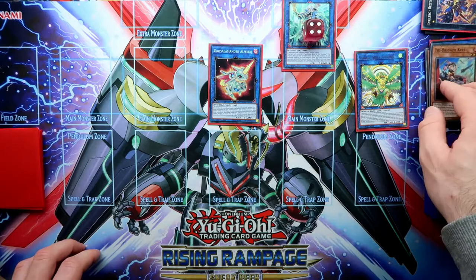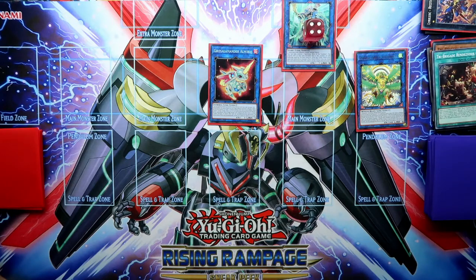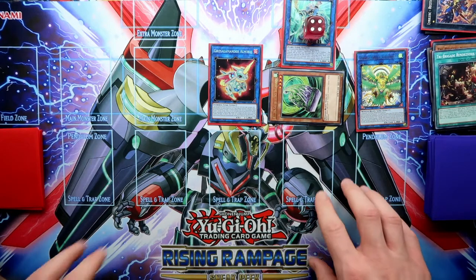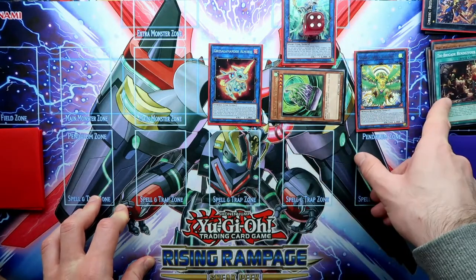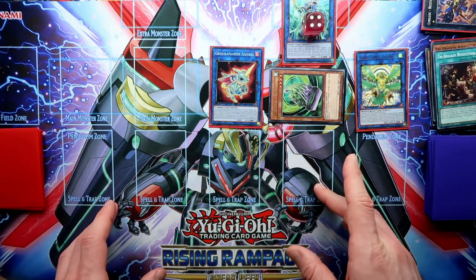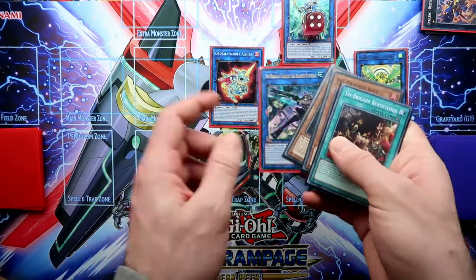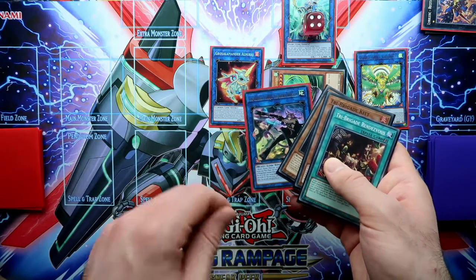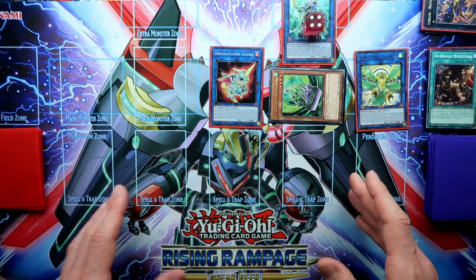And because you send the kit to the graveyard, don't forget to send the spell — the Rendezvous — and in the end phase you have the chance to summon out the Barrier Statue. So here you have Apalooza and a Statue protected by the Rendezvous and by the Salaman Great. And this was two cards in your hand, so you have four more. You had one chance because of this card to get rid of the one card you don't want in your hand and draw another one. This is a really powerful board in my opinion, and you still have three cards in your hand.